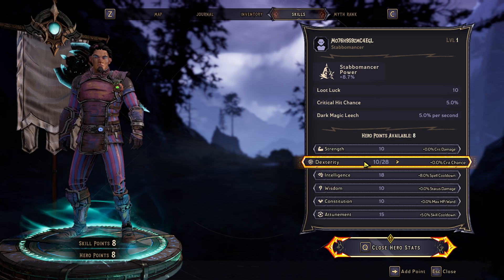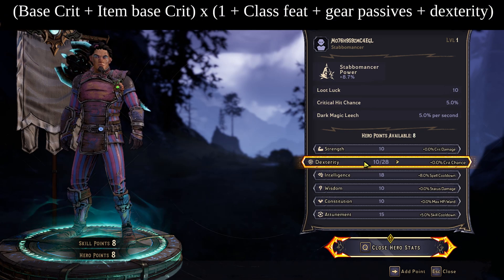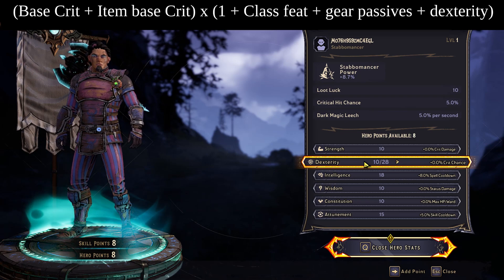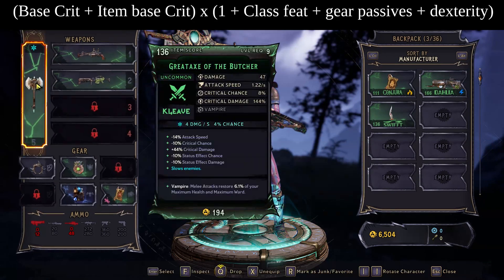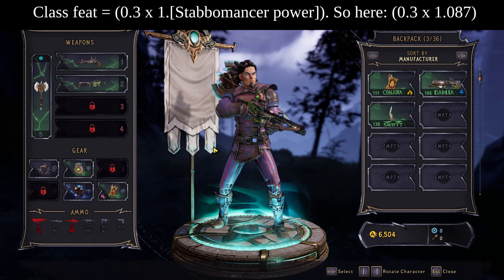In terms of the melee crit chance formula, I mathed it out and it works in these situations — though I'm not 100% certain I haven't made a mistake. This has worked for me with this preview build. The formula is: base crit plus item crit — so that's 5% plus 8% from the melee weapon — added together, then multiplied by (1 plus class feat plus gear passives plus dexterity). The class feat portion works out to the class feat value of 30% plus Stabbermancer power which is currently 8.7%.